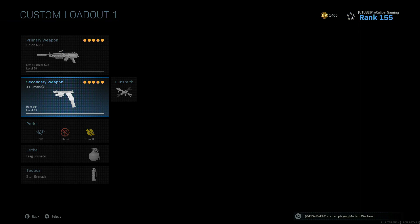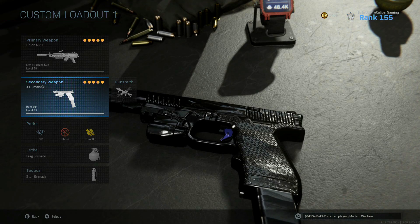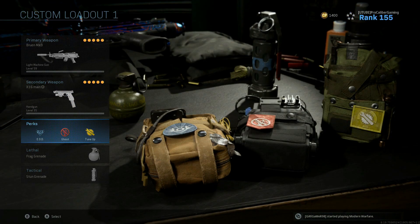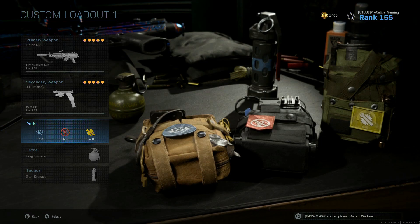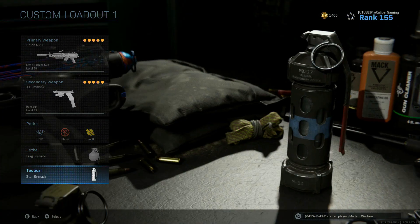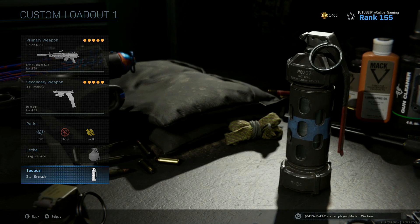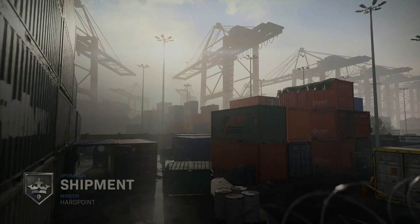For a full class rundown: the MK9 LMG set up as I just showed you, secondary is the X16 - check out my obsidian X16 best class setup video. For perks, rocking EOD, Ghost, and Tune Up. For lethal, a frag grenade. For tactical, a stun grenade. Let's hop into the shipment playlist and see what we can do.